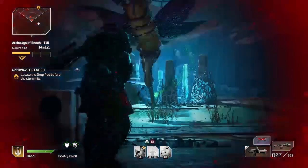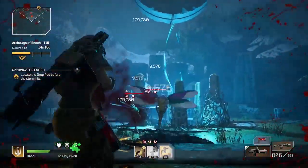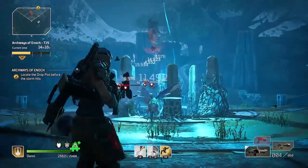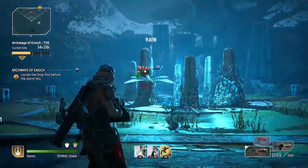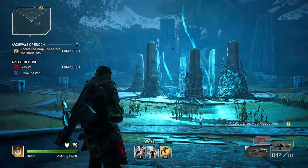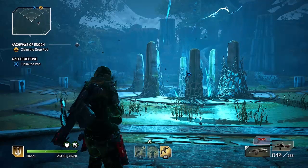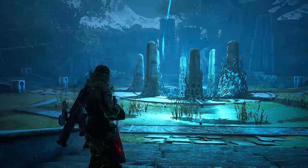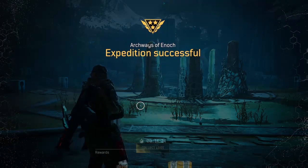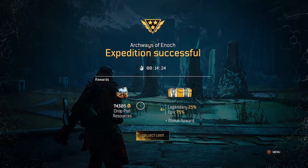This is not the perfect Devastator build by any stretch, but it can gold the CT-15 expedition. And whether or not you're doing expeditions or just starting the main campaign, I hope these tips will help you out. Let me know in the comments what worked and didn't work for you. This is Amber — subscribe to my channel for more guides and gameplay for Outriders.